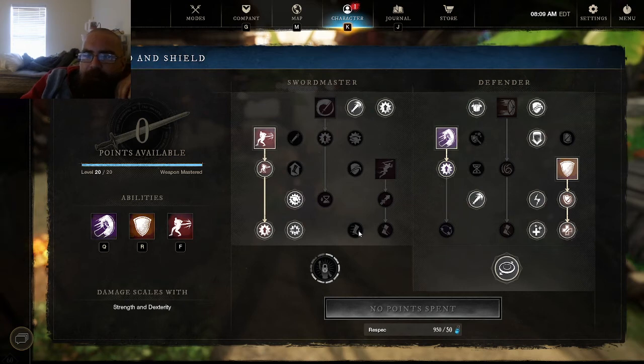The more DPS-heavy version of this is when you're on comms, you're with a group that you 100% trust and y'all know what you're gonna do. For everything else I will just go with the safe route.